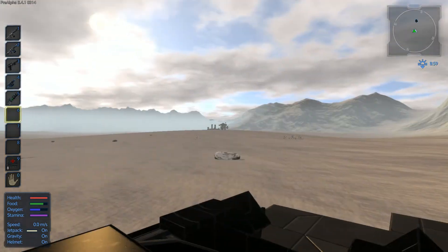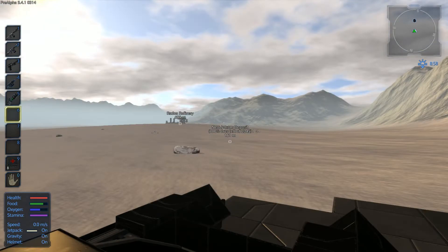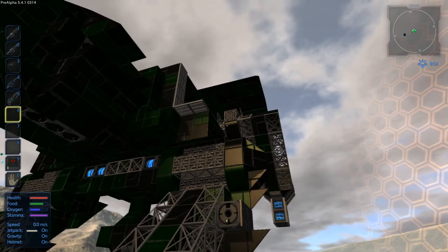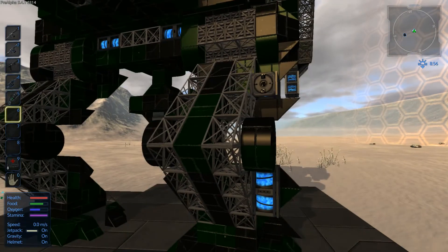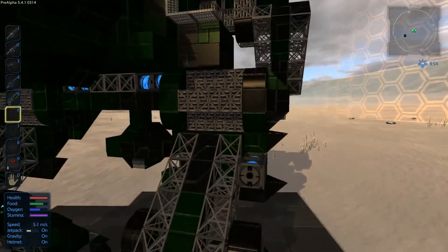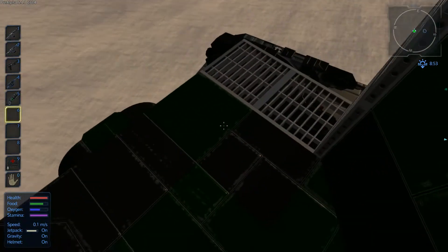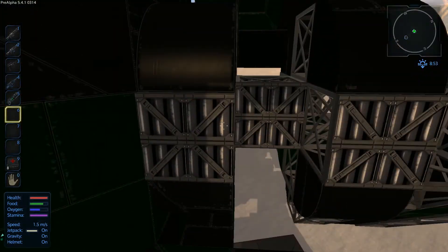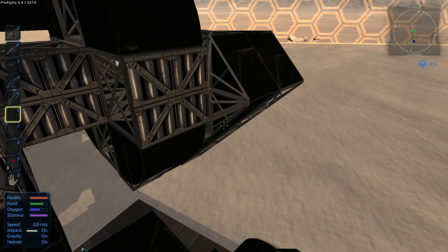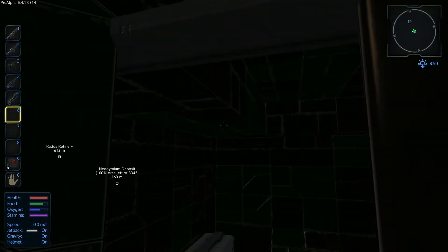As you can see, we're at this base — that's the Rados refinery. It's not a big deal, but we will check out what this bad boy can do. Let me just turn on the jetpack and... yes, we've made it! We've made it to the entrance. Man, this level of detail is really, really awesome. I wonder how much time you spent building all this.